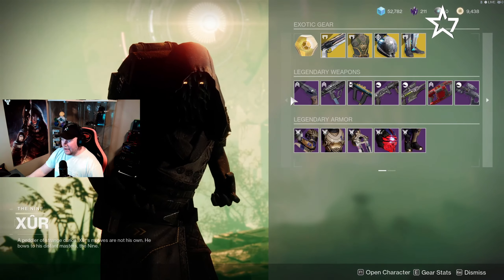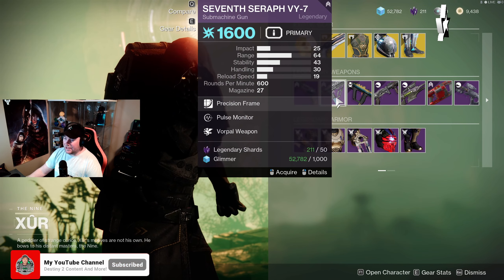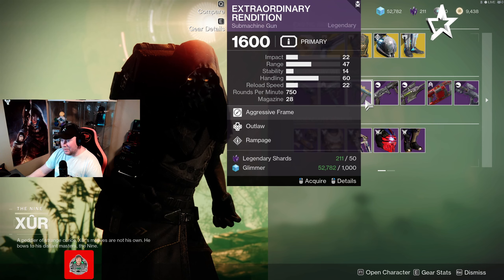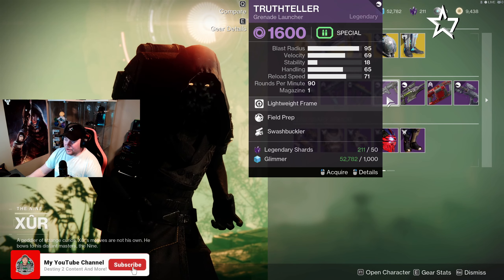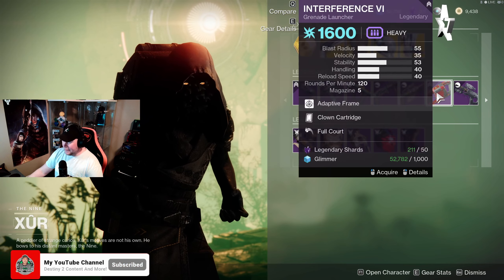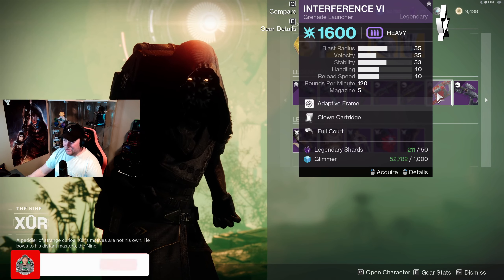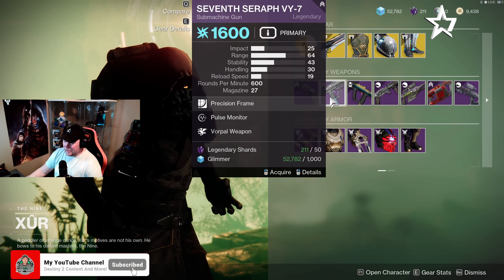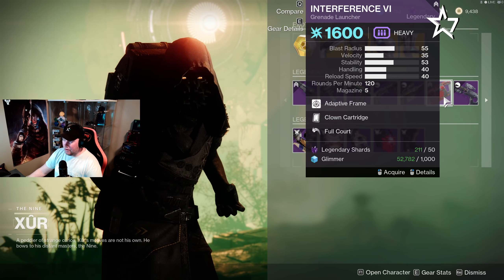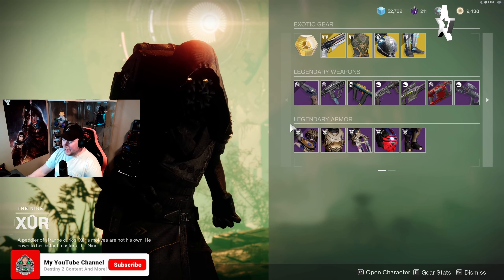Moving down to the legendary weapons this week: the Dire Promise hand cannon rolling with Auto-Loading Holster and Under Pressure; the Seventh Seraph SMG rolling with Pulse Monitor and Vorpal; Extraordinary Rendition SMG with Outlaw and Rampage; the Truth Teller grenade launcher with Field Prep and Swashbuckler; Widow's Bite sniper rifle with Slideshot and Quick Draw; Interference VI grenade launcher with Clown Cartridge and Full Court — that would probably be my pick of everything here. We also have the Night Watch scout rifle with Rapid Hit and Moving Target.